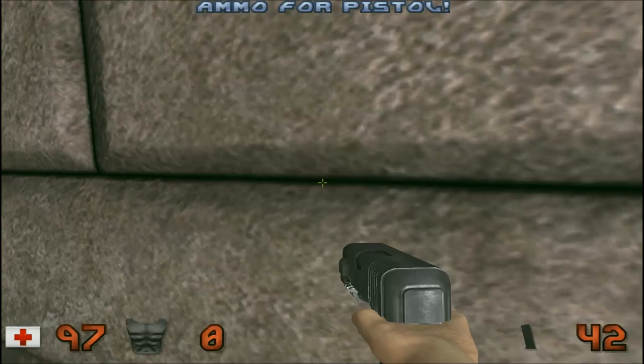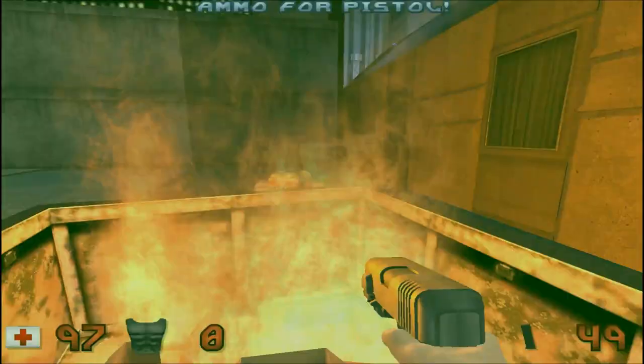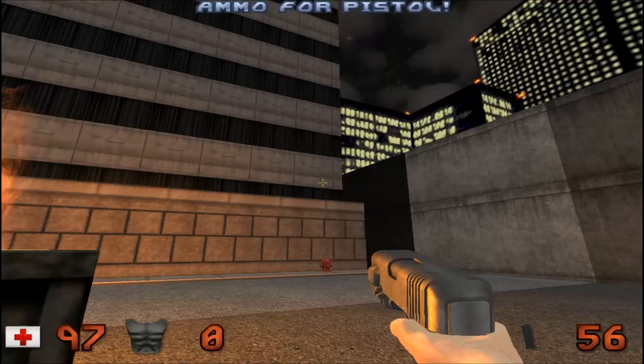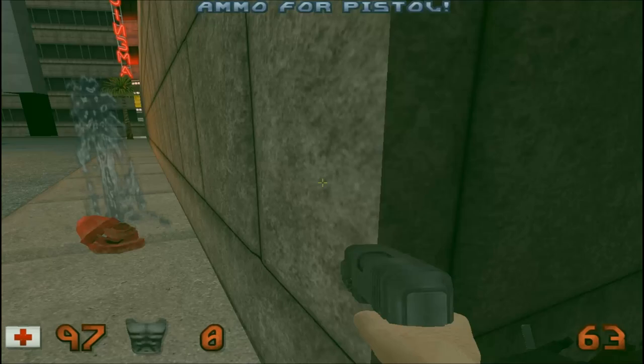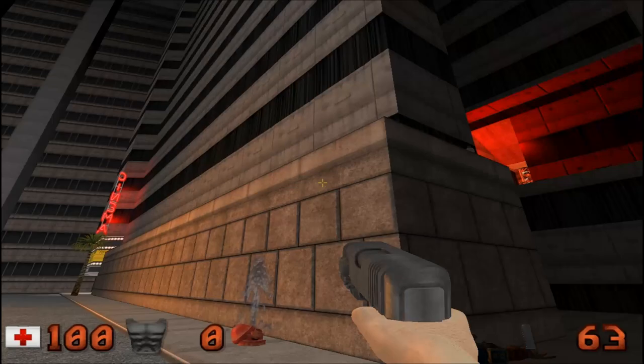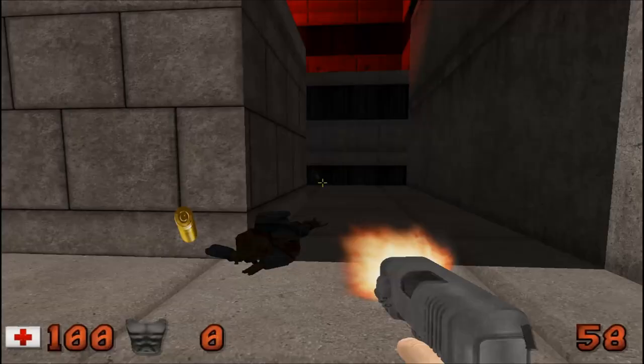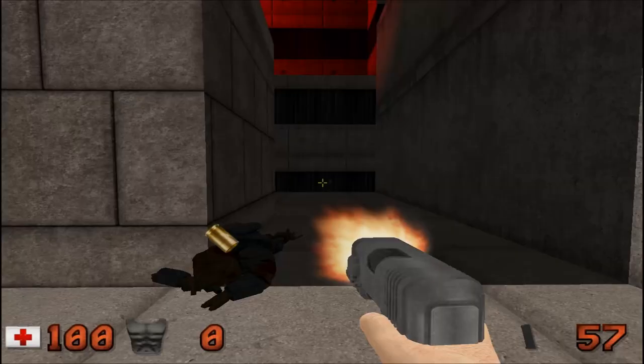This is Duke Nukem 3D with the difference that I am playing the Atomic Edition. As you might have guessed by what you're seeing, Duke Nukem Atomic Edition is a graphics enhancement of the classic Duke Nukem 3D game which improves both models and textures. It's pretty self-explanatory - you walk around and everything's been remade, rehashed and improved.